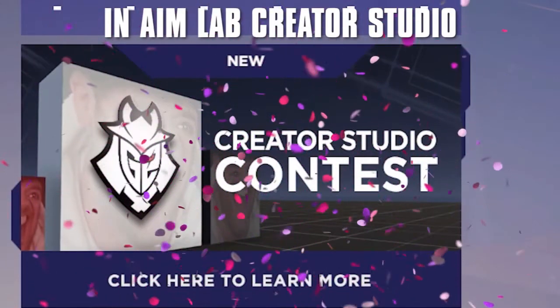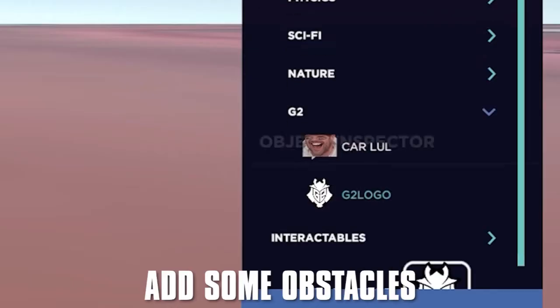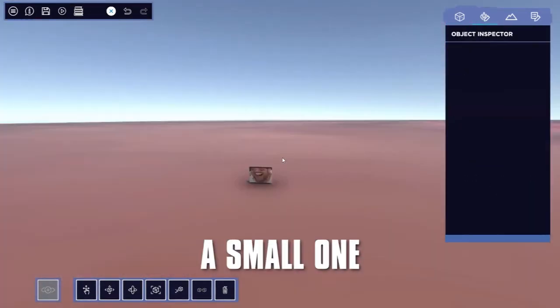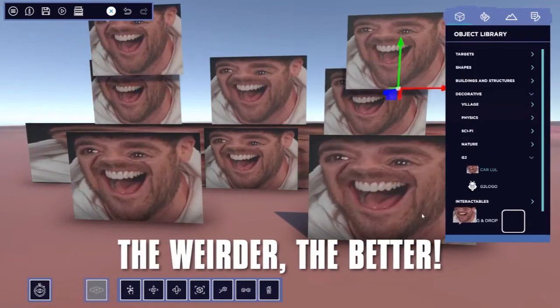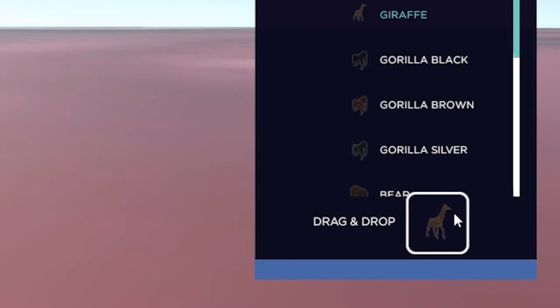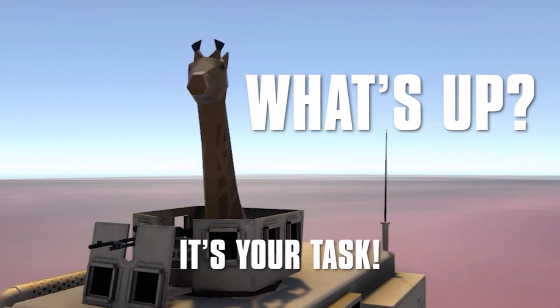Here's how: create your task, add some obstacles, add a G2 logo, add a Carlos face — add a big one, a small one, a wide one. Add all the Carlos faces, the weirder the better. Not enough? Add a truck, then put a giraffe in the truck. You do what you want, it's your task.